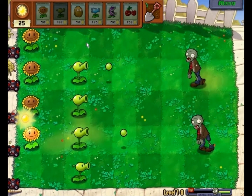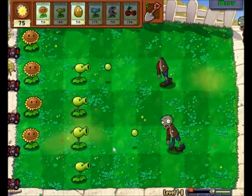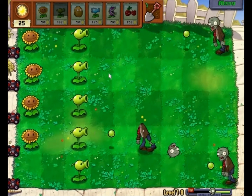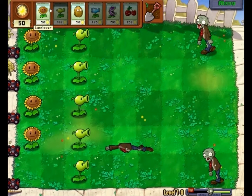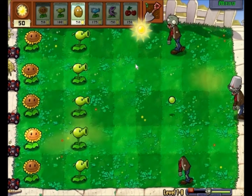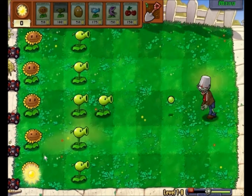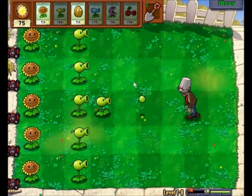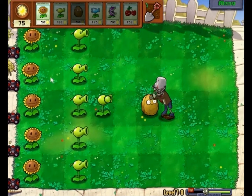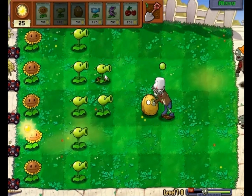Now we can put one right there, and all we need is one right there — we should be good for a little bit. That one's done. Now we should be fully protected for now; it won't be like this for long. I'll have a full row of Sunflowers. Bucket head — let's put another one. Bucket heads can be pretty difficult, they're worse than cone heads. Let's put a Walnut.